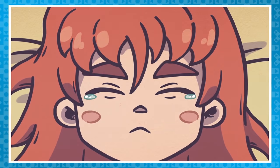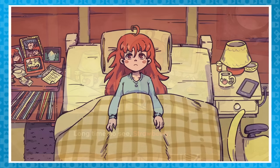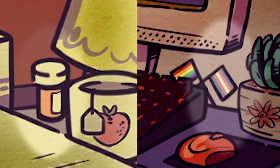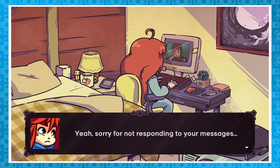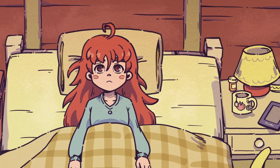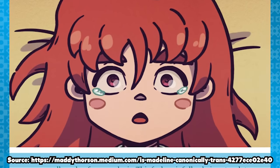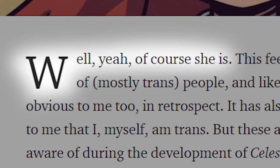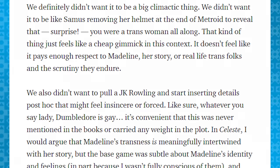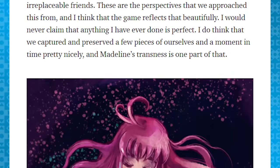Once you finish Chapter 9: Farewell, you're treated to a cutscene where Madeline is back at home and calls up Theo to catch up and let him know she's okay. During this, we get a glimpse into her room, and among other things, there are a couple of details that suggest Madeline might be trans — namely the flag and the pills. When the Farewell chapter was added in September 2019, there was a lot of discussion about this, especially because there was nothing stated in writing in or out of the game by the developers. On November 5th, 2020, writer and designer of Celeste Maddy Thorson published a Medium article stating that, indeed, Madeline is canonically trans. The article includes way more than that, so it's worth reading; a link is in the description. Please be respectful in the comments when discussing this or anything else brought up in the video.